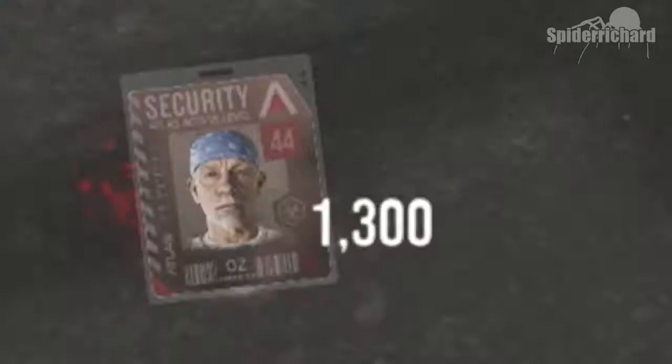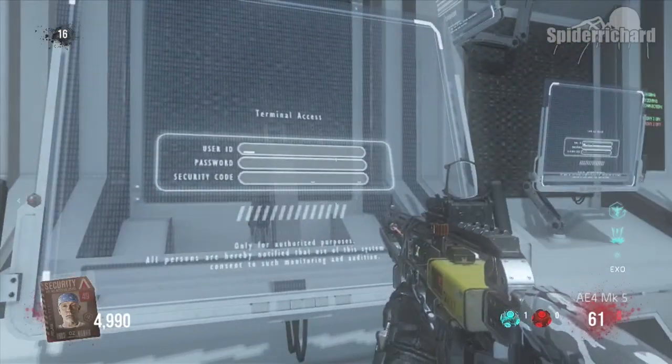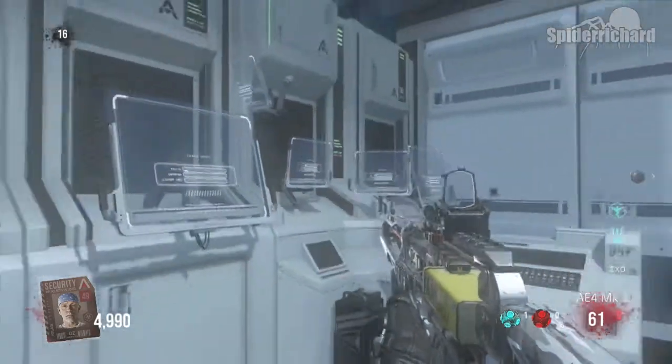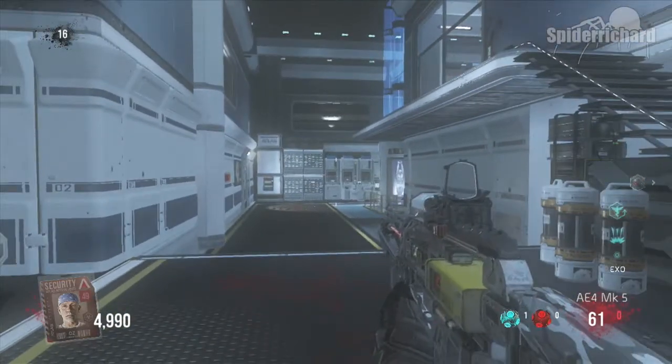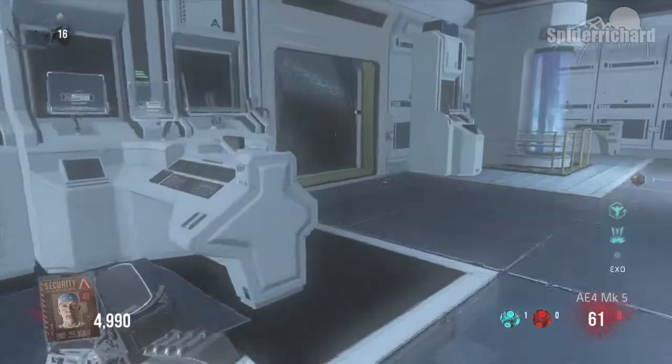After killing enough zombies to get it to level 49, go back to the computer in the morgue, put the cards in, and it is going to tell you that you need to log in for the day. That means you have to find the thumb printer and log yourself in. There are four different ones, one for each character.